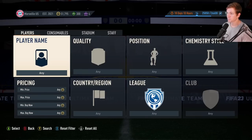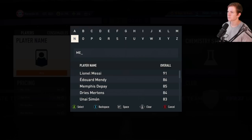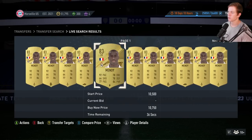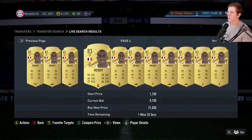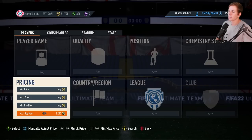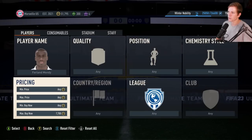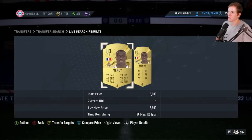Next up we gotta add Mendy down here at the left back position — just a regular 83 overall gold card, nothing too crazy. These prices are pretty high, a bit higher than I was expecting. Let's go — max buy now 8,100. 8,500 — I'll take it.